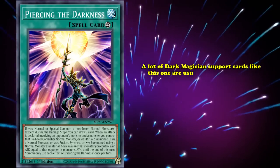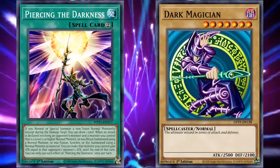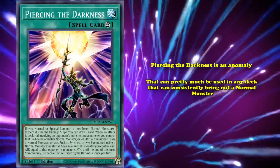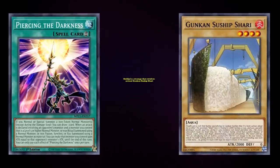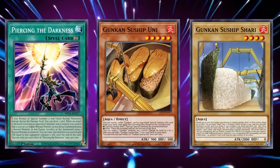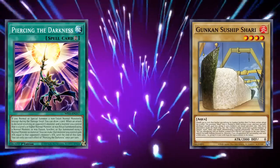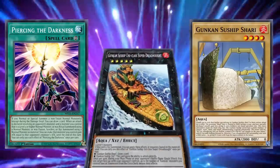A lot of Dark Magician support cards are usually centered around supporting a normal monster, but they're usually directly tied to just the Dark Magician rather than as general support. Cards like Red-Eyes Dark Dragoon have made Dark Magician one of the most competitively played normal monsters in the modern era. But Piercing the Darkness is an anomaly that can pretty much be used in any deck that can consistently bring out normal monsters, which is why it sees consistent play in Suship. Suship revolves around Gukin's Suship Shari, and summoning out a Suship Xyz monster using Shari as material lets you draw a free card. So because the deck is bringing Shari to the field consistently, Piercing the Darkness is a great addition — now you're drawing two cards per turn.